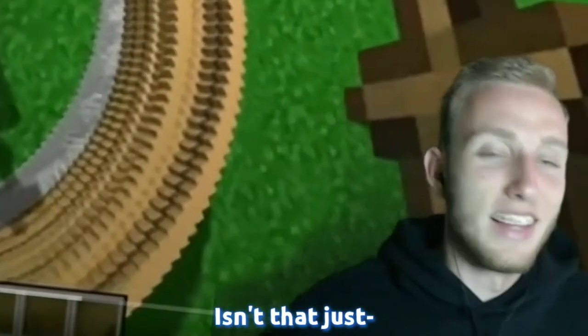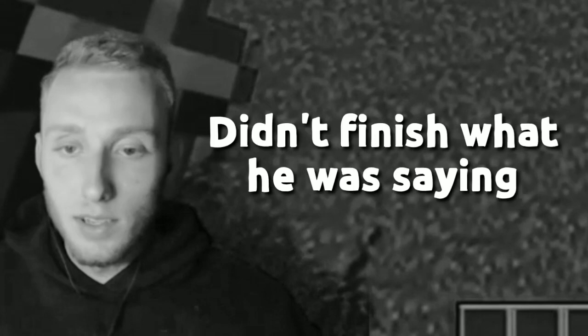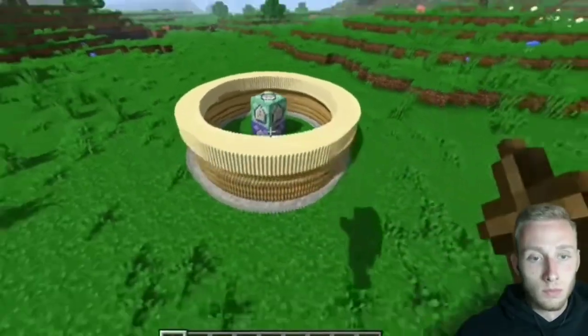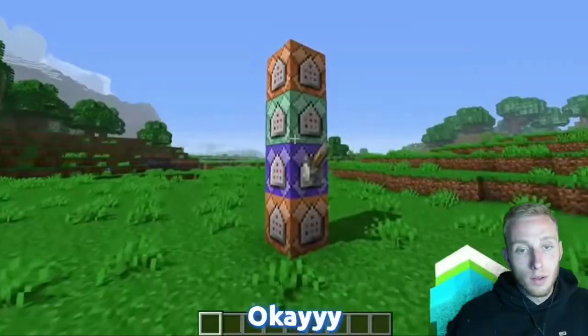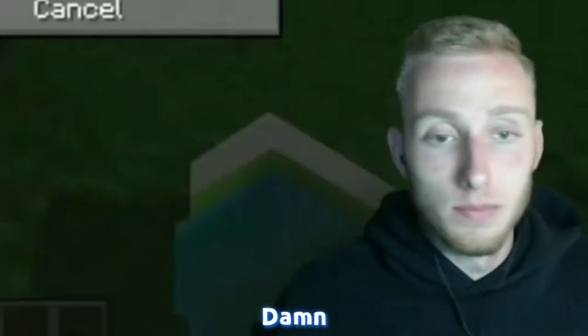Sick, that looks sick! Look at this — isn't that just satisfying? It's like a perfect circle! We should try this on some worlds. We should make a circle of sand and stop — if you stand in the center and face the center, you break this guy and press the button, and there you go.